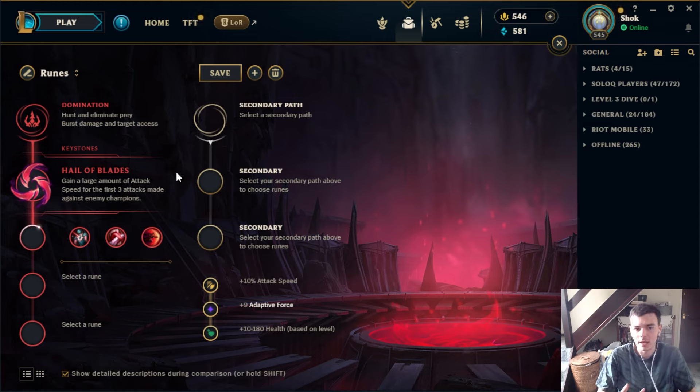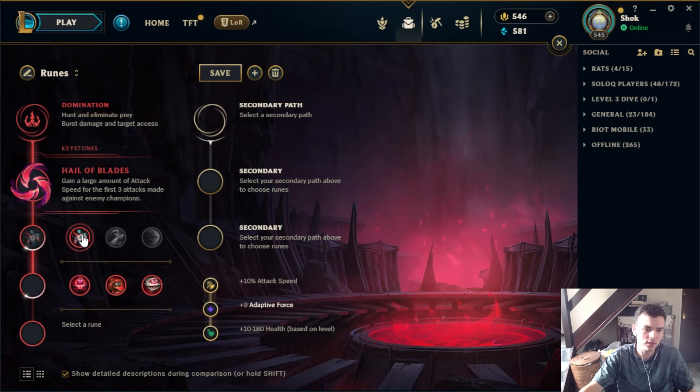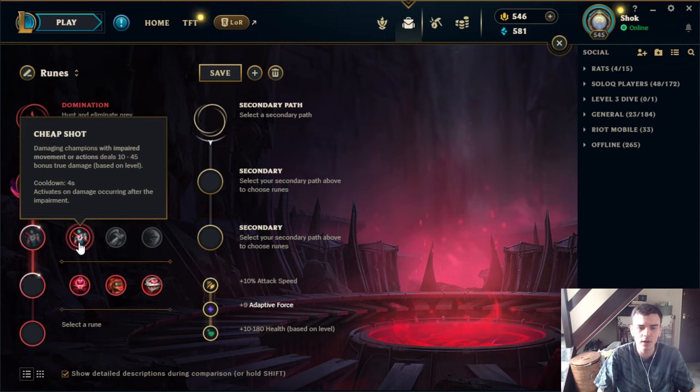Hail of Blades — there aren't that many champs that take it. There are some niche interactions, like Ekko with E-start allows him to trade into certain matchups, and Tristana used to use it to jump forward, get those attacks off instantly, and proc the bomb. Most champs that are auto-attack based prefer a precision keystone like Fleet, PTA, or Conqueror, and champs that want short burst trades generally aren't auto-attack based, so this is a pretty underwhelming rune overall.